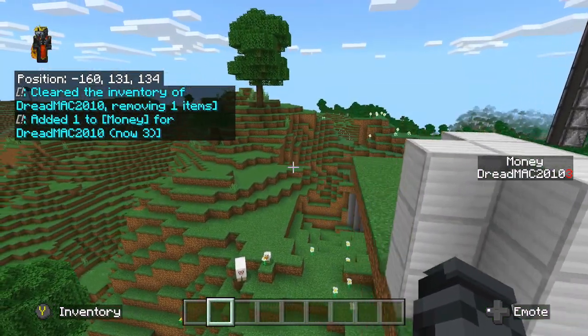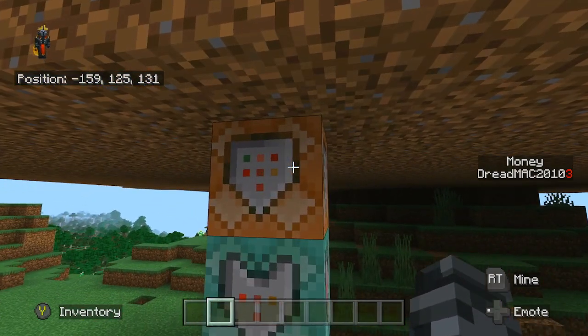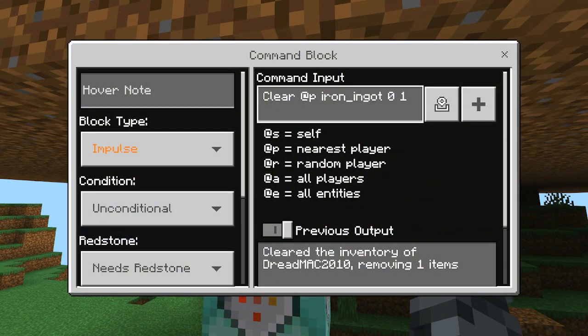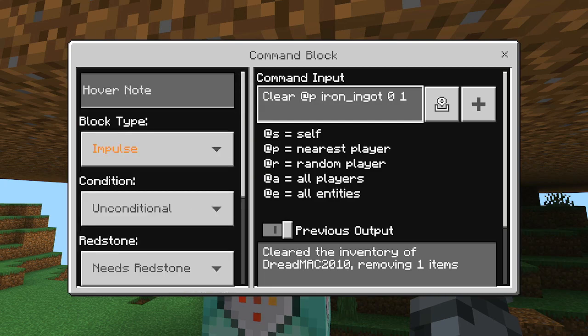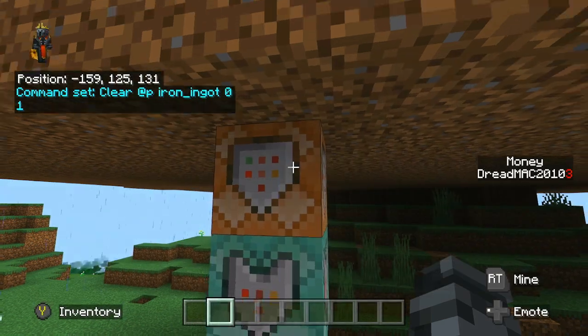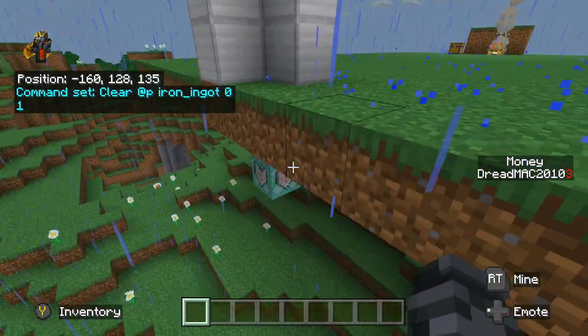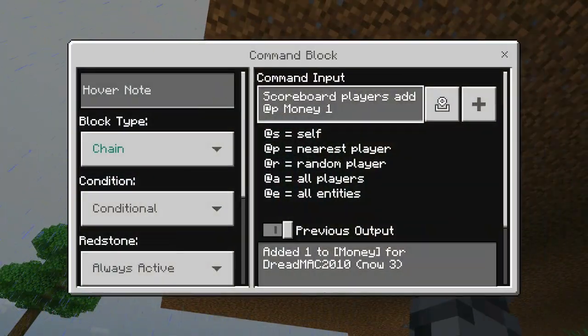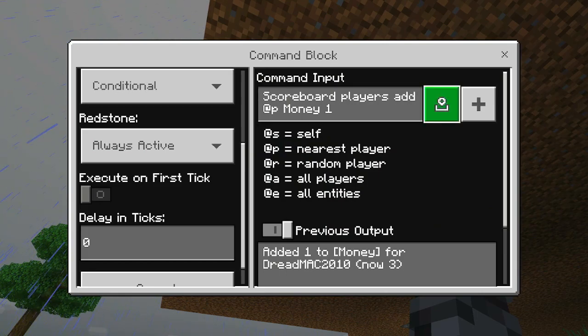If we go down here, we can see it's a simple two command block setup. The first one needs redstone, and you can look at it — it's clear @p iron_ingot 0 1. What this does is it clears the iron ingot from you. And next to it, you have a chain command block that is conditional, always active. And it's scoreboard players add @p money 1.